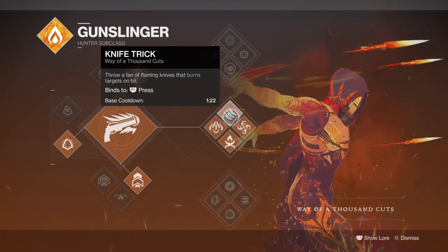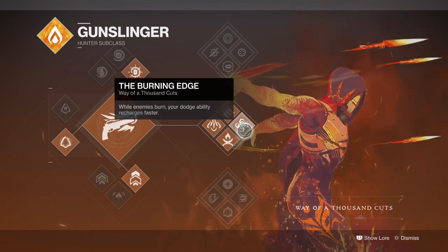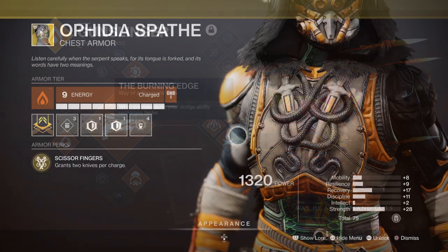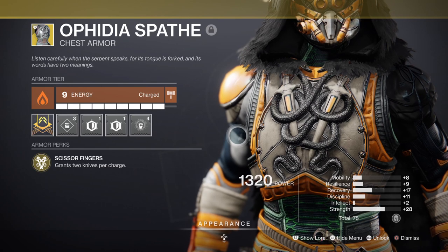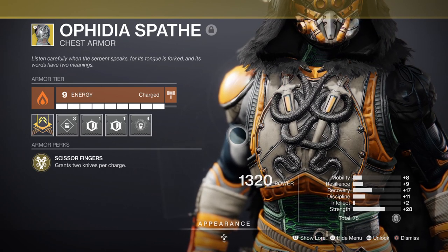Expanding on this, we can make the melee available 24/7 with the right setup. The Playing With Fire perk will allow you to quickly recharge your melee every time you destroy a burning combatant, which will also trigger the Burning Edge perk granting dodge ability when a combatant is burning. Combine this with Gambler's Dodge for a full melee recharge and the Elphidia Spath Azotic which grants 2 melee charges, giving you an unlimited source of melee charges.